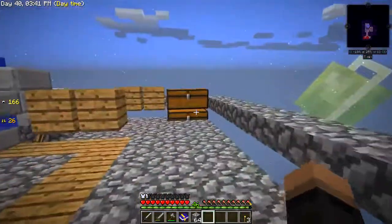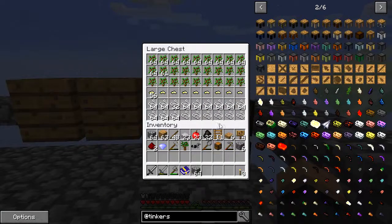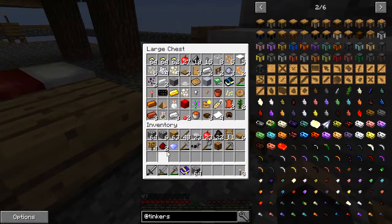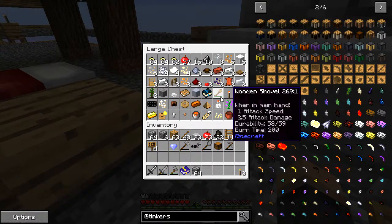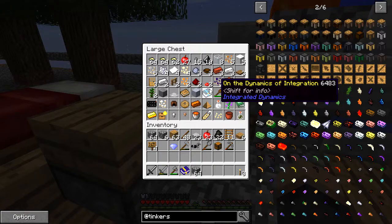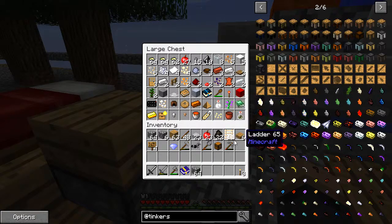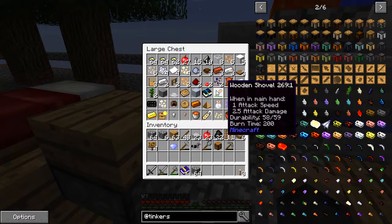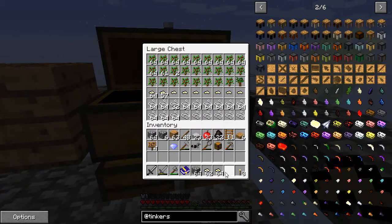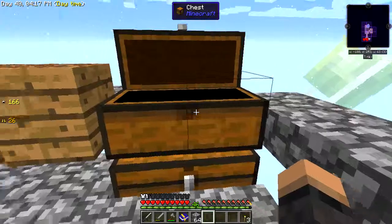Let's throw those in there and put the dark oak sapling over here. Nice building material is dark oak. I really need to sort this inventory out - it's full of rubbish at the moment. There are probably things I can get rid of, although I'm not quite sure yet. I think some of these can move over to this other area.